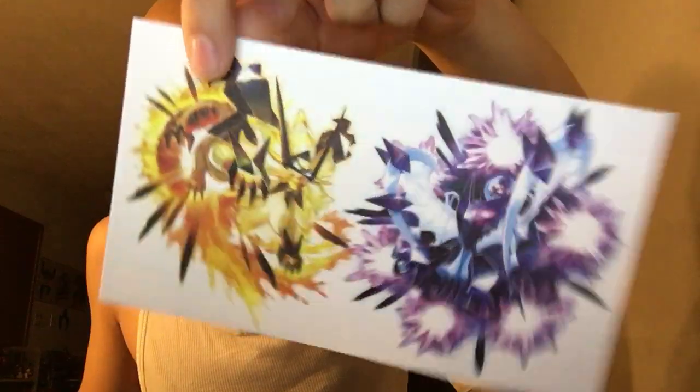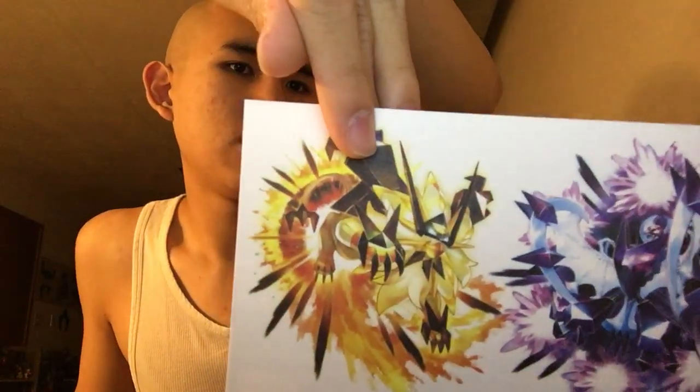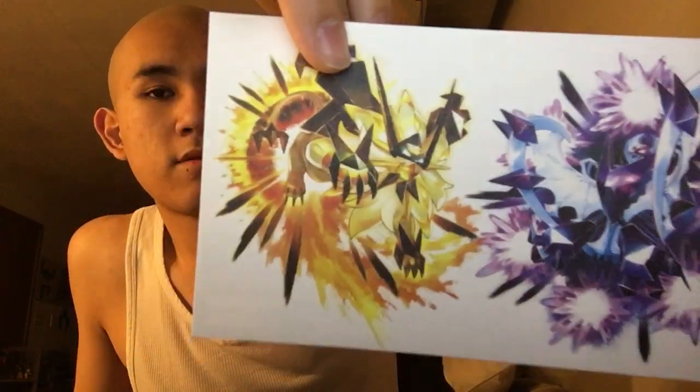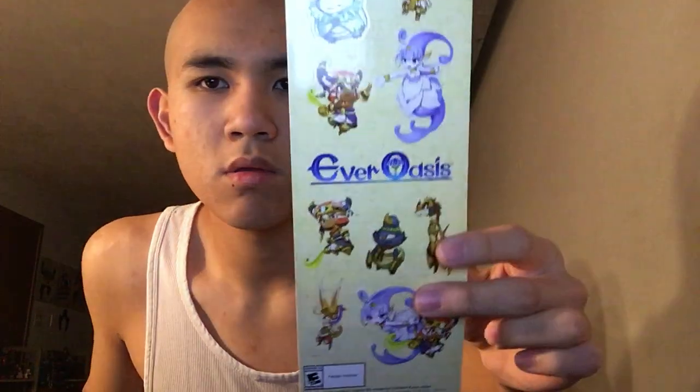Here's the back of it — here's the Ultra Sun and Moon Solgaleo and Lunala right here. I also got some Ever Oasis stickers right here, pretty nice. I might pick up the Ever Oasis game some other time. And here's the Pokemon Tournament bookmark.